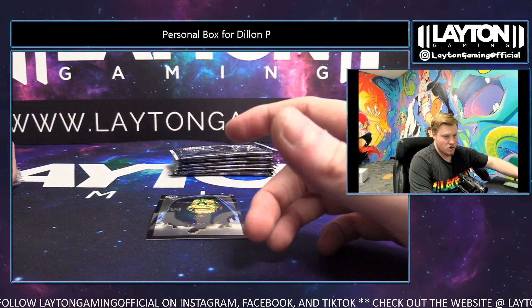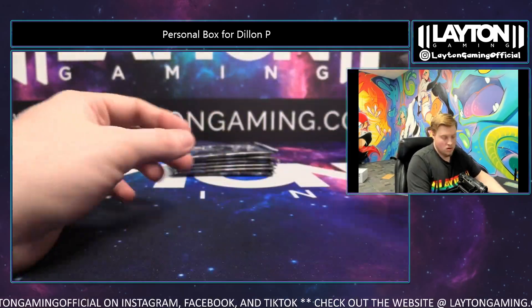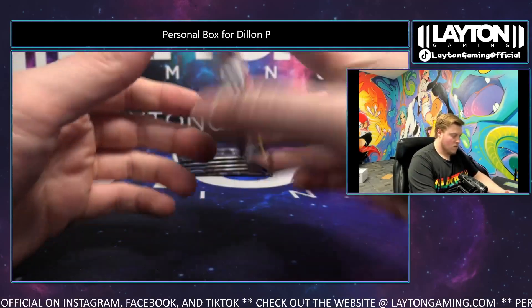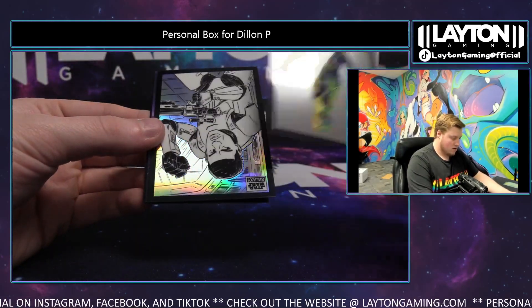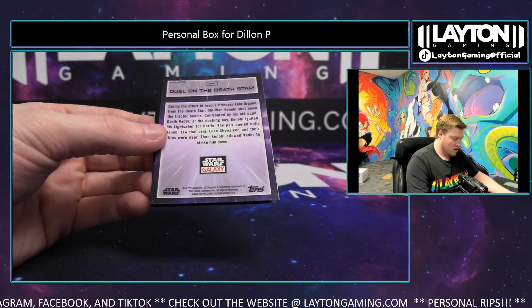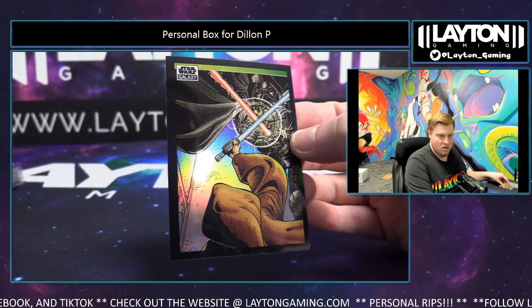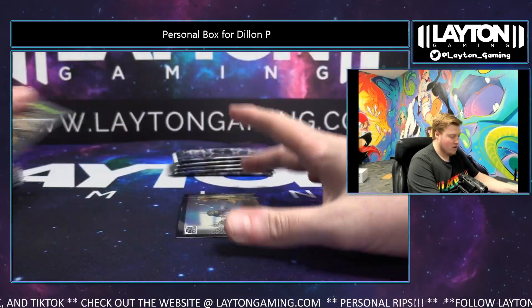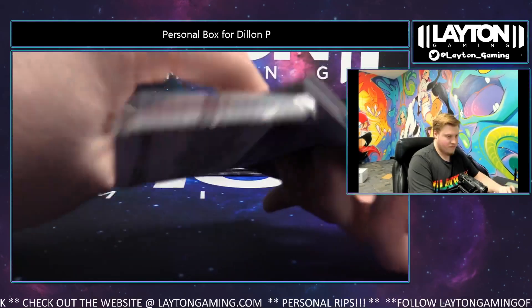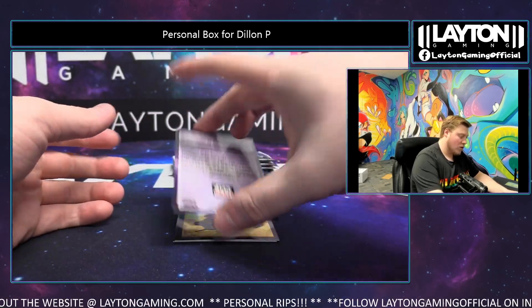Oh, you're all good Evan — do you want me to refund the black? I can do that if you want. Sketch start again. Duel on the Death Star refractor, there you go. Sounds good Evan, I can do that. A Wookie in the Wilderness refractor — there you go.